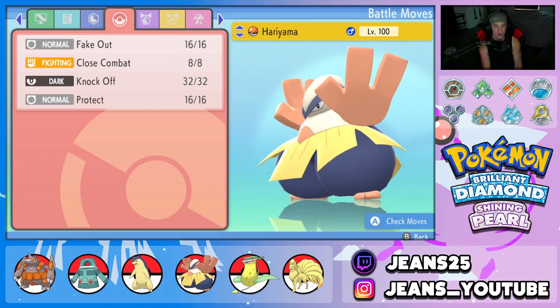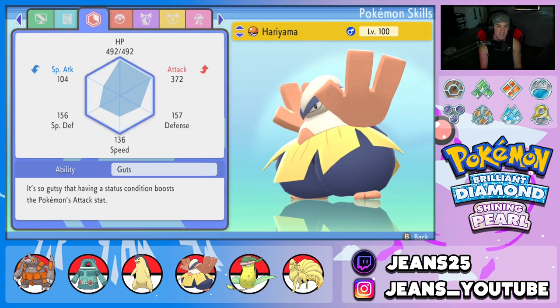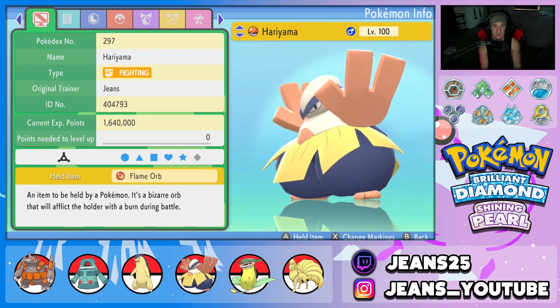Fourth Pokemon on the squad is Hariyama. Hariyama can work in two situations — if we want to go Sun Squad, we bring Hariyama for Fake Out control, or if we want to roll him in Trick Room, he's slow enough to thrive in there as well. We got Fake Out for flinches, Close Combat for STAB, Knock Off to remove items, and Protect for the final move. We have Guts as its ability, so we're holding the Flame Orb.